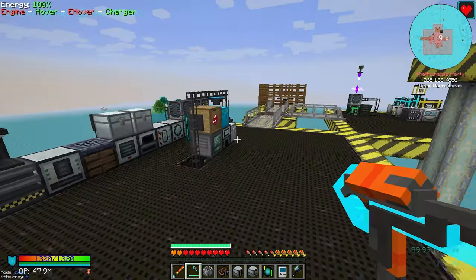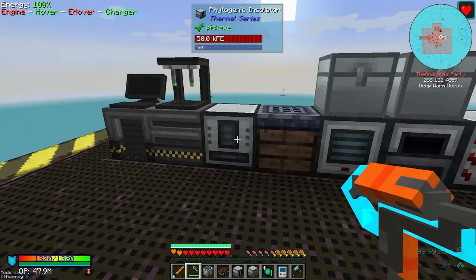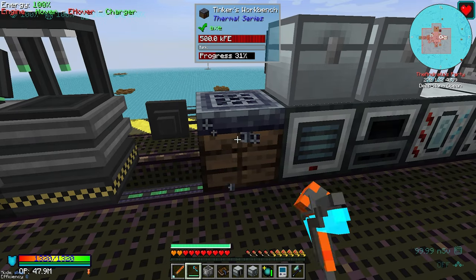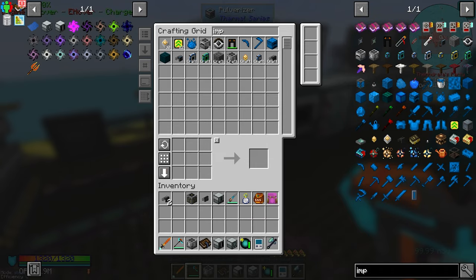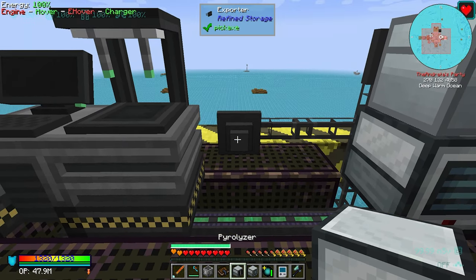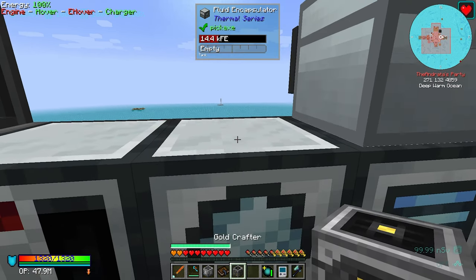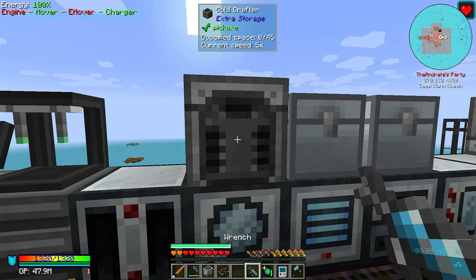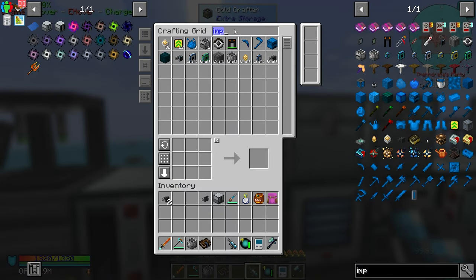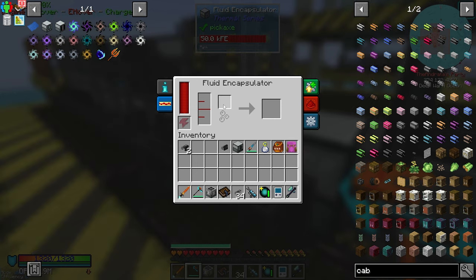Let's go set this up on the refined storage area, which is also running out of room. We can set the pyrolyzer here and the fluid encapsulator can go here. The crafter is going to sit on the encapsulator. Get our wrench, rotate them up. Cables, cables, cables - and bam. You are online. We are ready to go for the fluid encapsulating part.